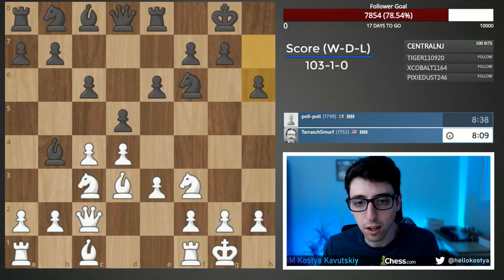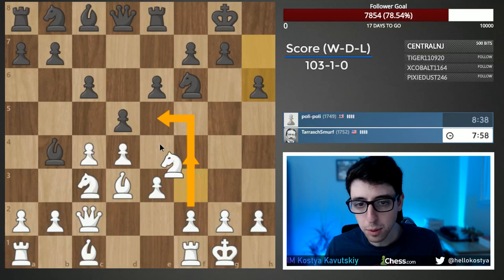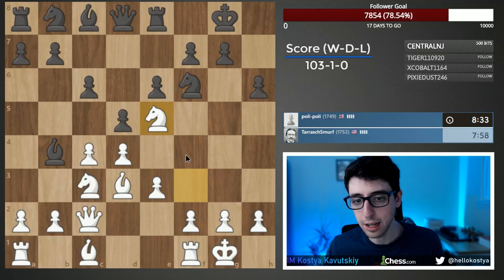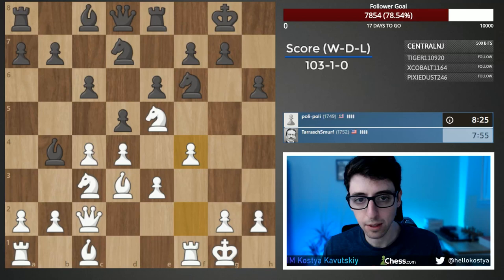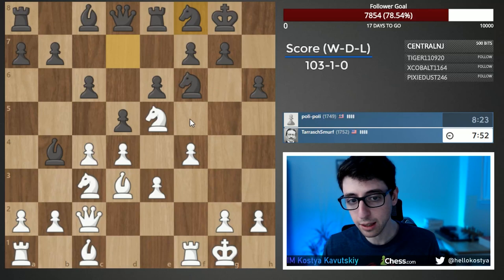Black is playing a little passively, which makes me want to go for the g5, f4 plan — the Pillsbury attack, where you play f4, cement the knight, and try to attack on the kingside around it. It's a very dangerous construction: if they take, we go f-takes and open the rook; if they don't take, they have to live with this knight forever.